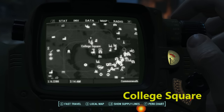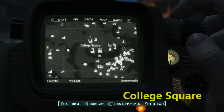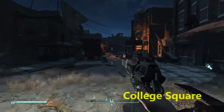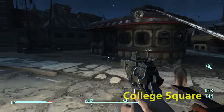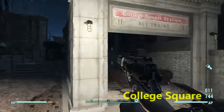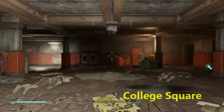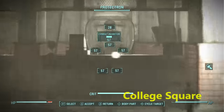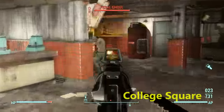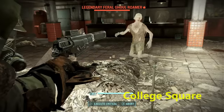Next we're going to College Square — specifically College Square subway station. Fair warning: I went there during a Brotherhood of Steel quest, so all the enemies were very low level, including the protectrons, which is what we're going to loot lock. Go down those stairs and make sure you do the quick save. Everything in here is low level for me — if you can get here before or well after the Brotherhood quest it should be much better.